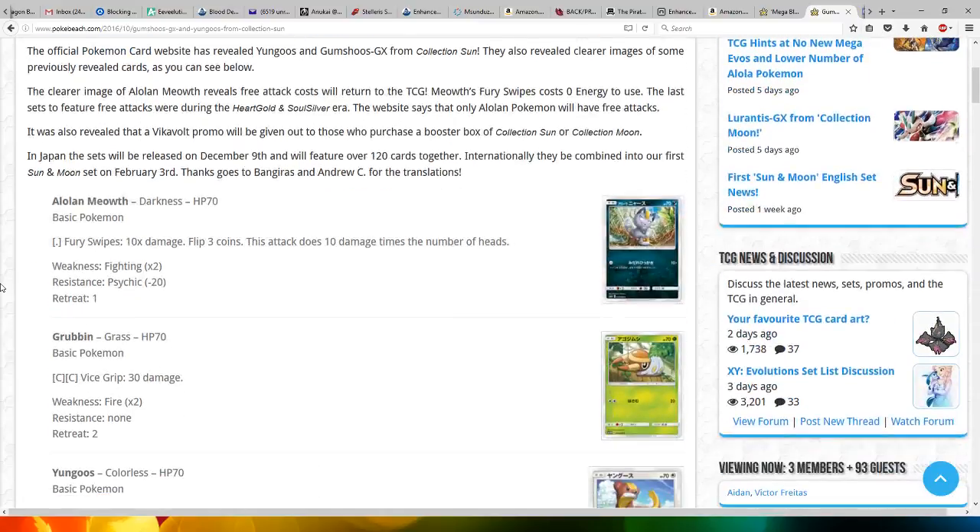The clearer image of Alolan Meowth reveals free attack costs will return to the TCG, which is awesome. Meowth's Fury Swipes costs zero energy to use. The last sets to feature free attacks were during the HeartGold and SoulSilver era. The website says that only Alolan Pokemon will have free attacks, which is unfortunate.